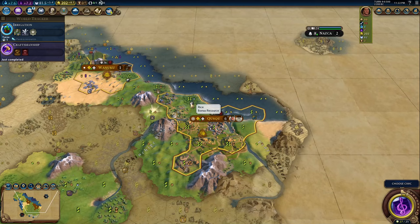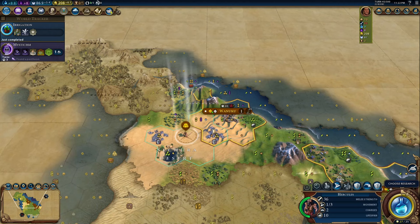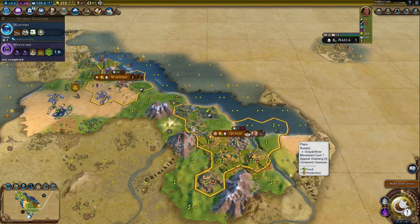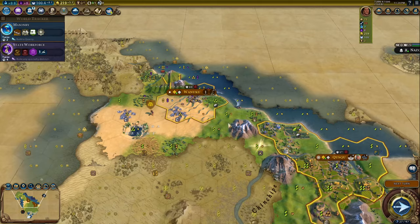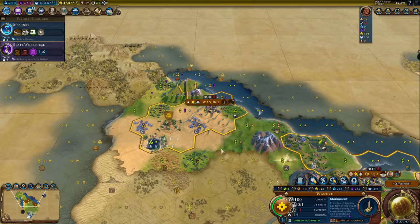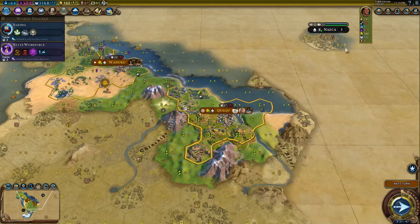This connects to the Inca unique improvement, the Terrace Farm. This is available from turn one and is an easy way to get era score, and is a good reason to rush a builder instead of a settler with the Inca. They provide plus one food and plus one housing baseline, like most farms, but you get plus one food for each adjacent mountain tile. You get plus one production for each adjacent freshwater tile. A lot of rivers start near mountains, so you're probably going to get a lot of food and production off of them. You also get plus two production for aqueducts, but they can only be built on hills.